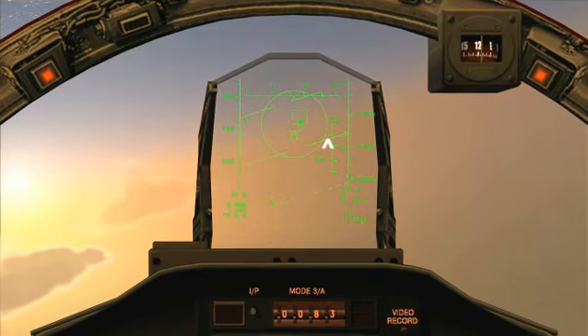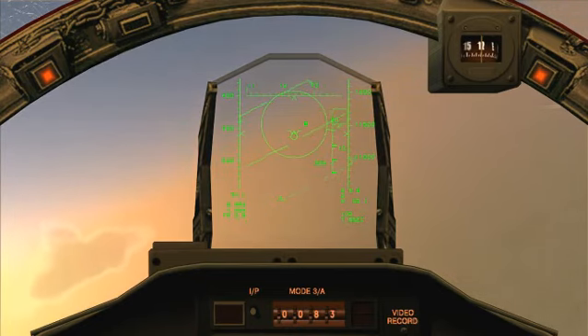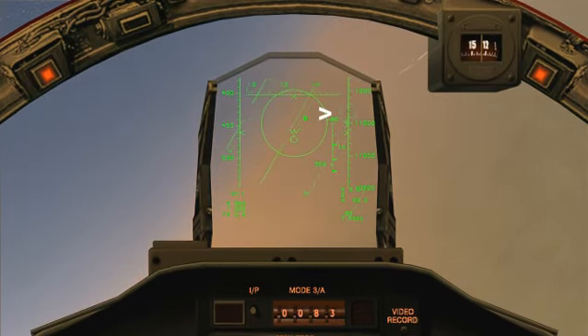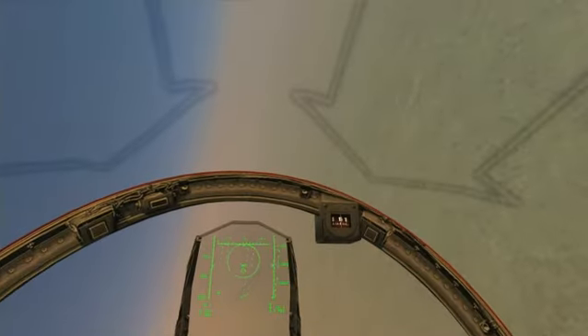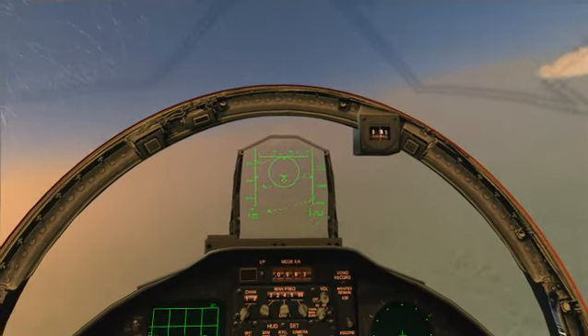Notice the angle off-line slowly rotating counter-clockwise around the circle as we're slipping in more behind him - his nose is pointing more away from us. Fox-1. Eight seconds to impact... six. Notice the angle off-line moving around the ASE as he turns away from us. Target box flashing as he enters the notch, but we got him just as he was breaking the lock. That was close - he almost evaded our first missile by ducking into the notch.